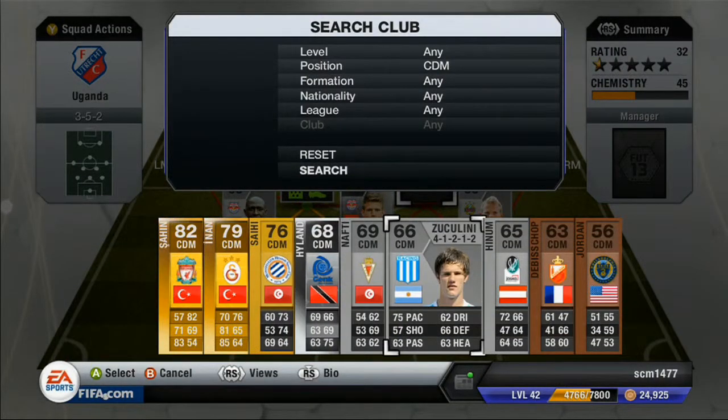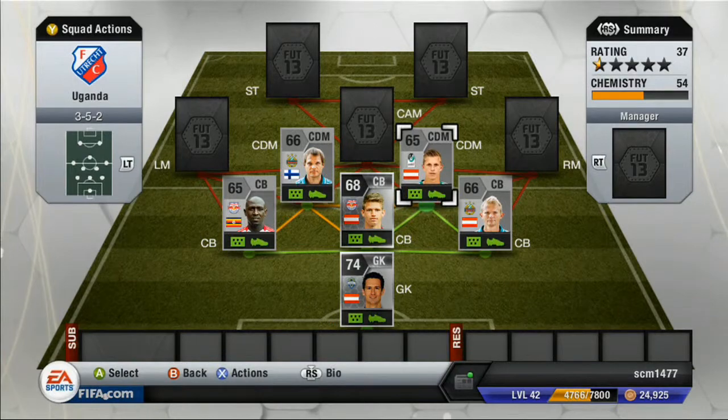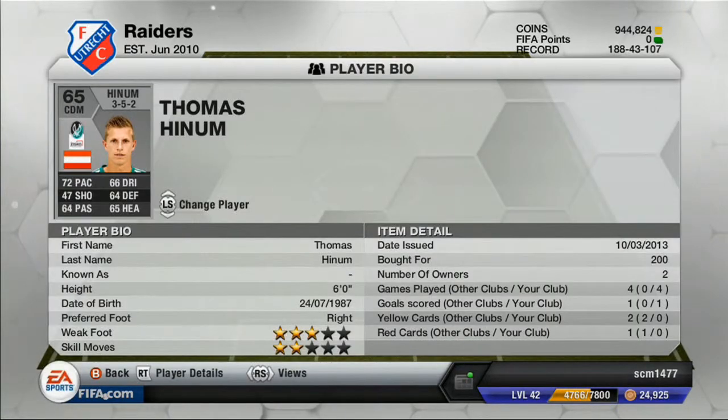The right center back — I haven't built this team in a while so I might have a little trouble getting the right players. We have Heikinen. 72 pace, 64 defending, and 65 heading. Same as the other center defensive mid — don't really have any opinion on him. He scored a goal, which is kind of nice. You're going to hear that a lot with this team — I don't really have an opinion on a lot of the players, because they all kind of just don't stand out. But they actually play fairly well together.